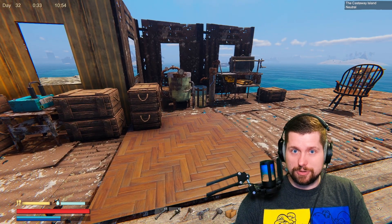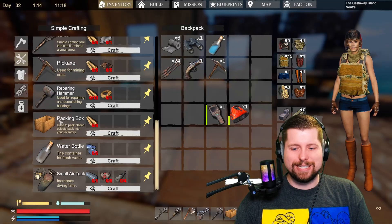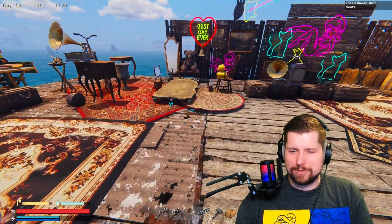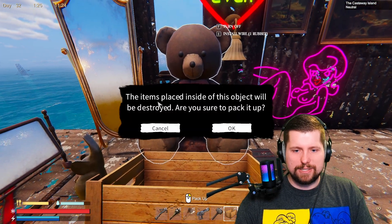I haven't even discovered this yet in my own world — the helicopter now has a chest, so it's easier to loot and scoot around the map. But the biggest update is the packing box. Now you can take all of your beautiful little items — let's not call it crap.